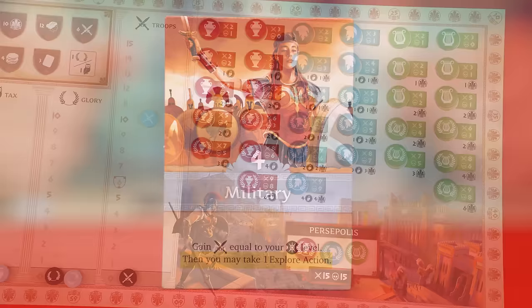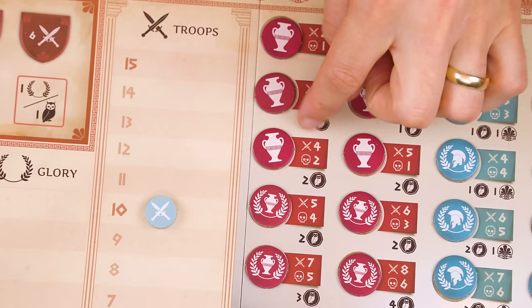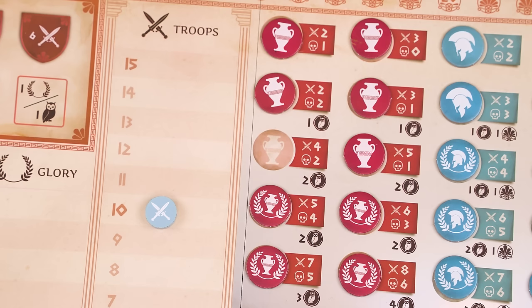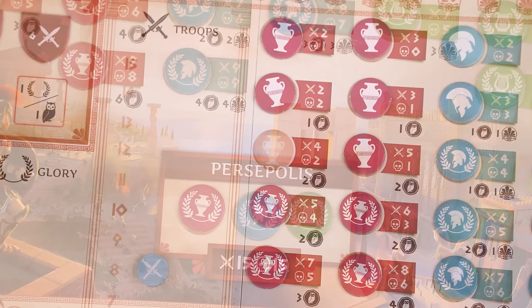After adjusting your troops, you may then take one explore action. To explore, pick any one knowledge token on the board — you don't have to do these in a particular order. You just have to ensure that your current troop level is equal to or greater than the value showing to the right of the token you've selected. If so, you collect the token adding it to your personal supply, but then you must lose troops equal to the value by the related skull symbol. Some knowledge spaces might have another related benefit listed, which you also gain at that time.